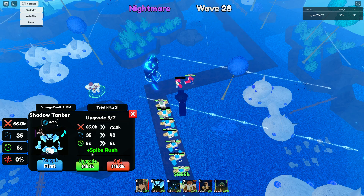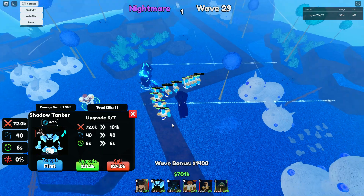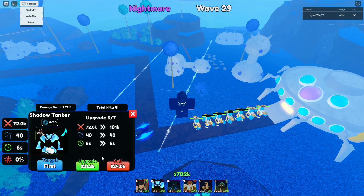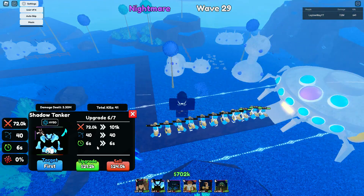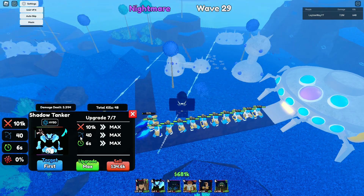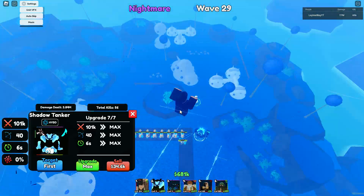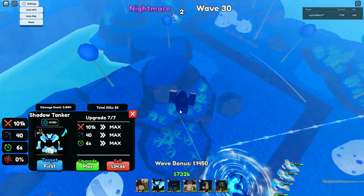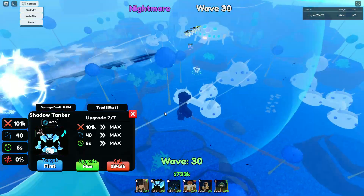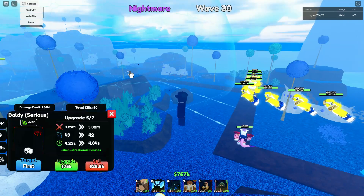Fifth upgrade: 66,000 damage, 35 range, 6 second SPA. Then we get the second move. You keep the cone and it's no longer a dash — it's like the spikes from Shadow Commander. 72,000 damage, 40 range, 6 second SPA. Last upgrade: 101K damage, 40 range, and 6 second SPA. Icarus was like 60,000 or something but had bleed, so Icarus is probably better than this even though he's 100K. But he is a hybrid, so that's worth noting.